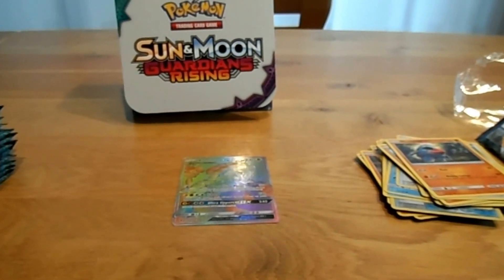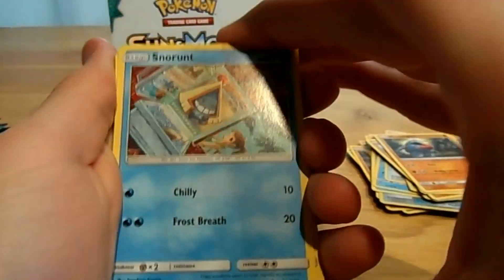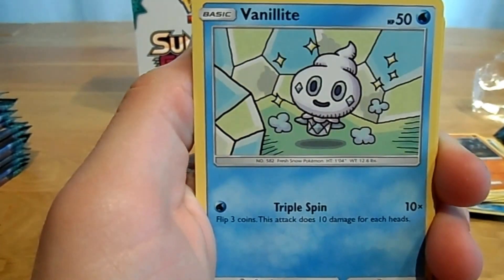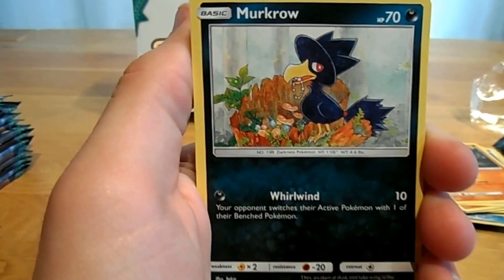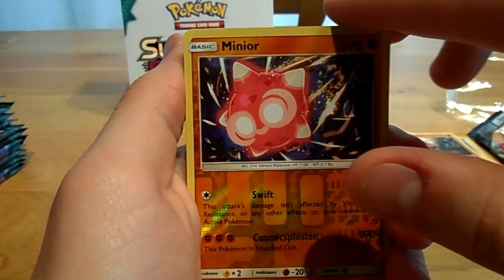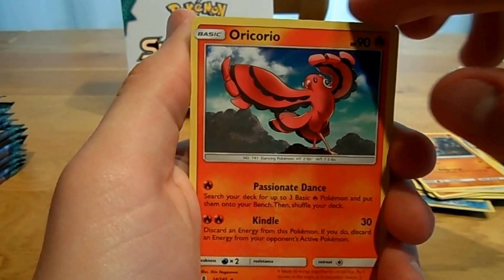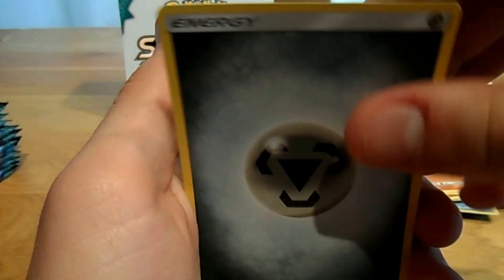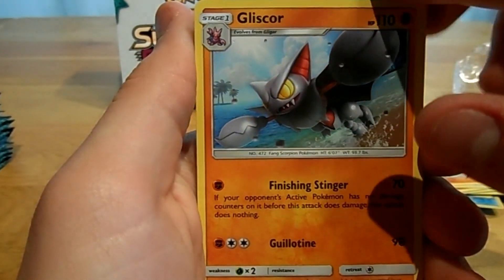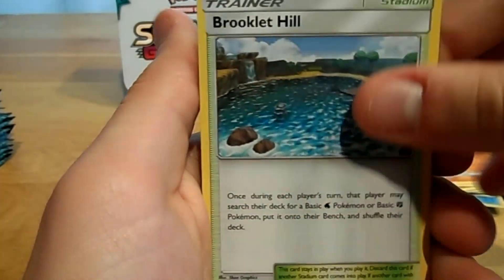Pack number five: a Snorin, a Gasform, a Vanillite, Murkrow, Salondid, a Minior, Oricorio, Metal energy, Altar of the Moon, Gliscor, and Brookletail.